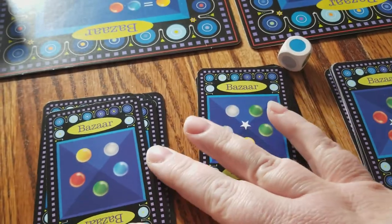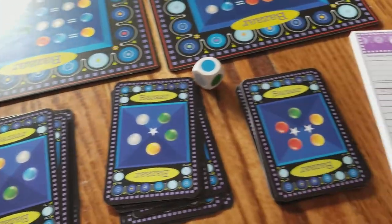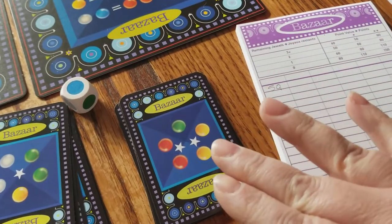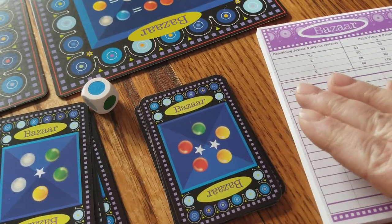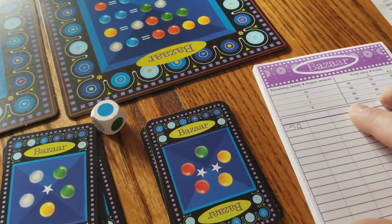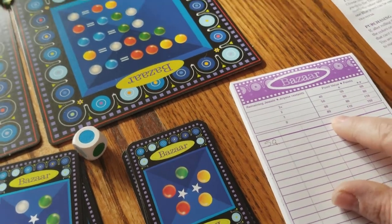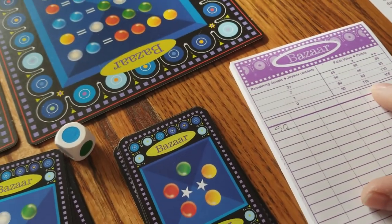We have these market boards, these merchandise cards, a dice, and a scorecard. The object is to cover these merchandise cards, and at the end, whatever gems you have left have a scoring value. You don't want to have any gems left in your hand — the less you have, the higher the score you get.